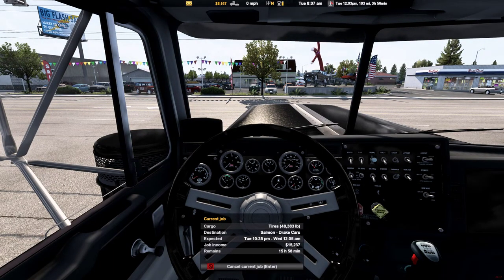We've got the Project Peterbilt 379EXHD with a Detroit Series 60, 635 horsepower, Eaton Fuller 18-speed, 3.5 hop gear ratio.